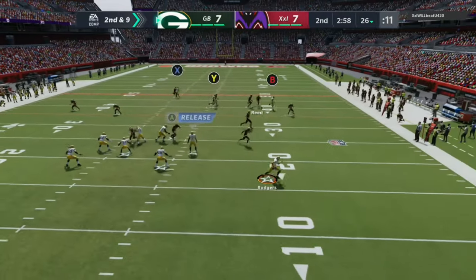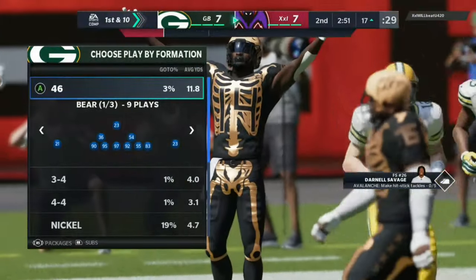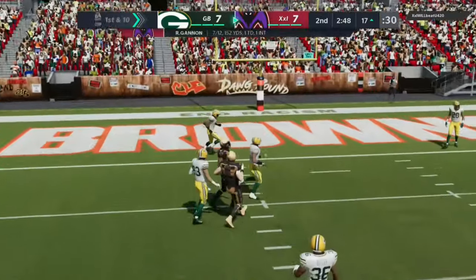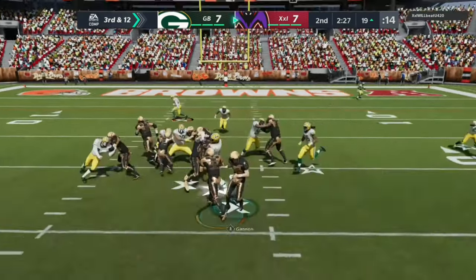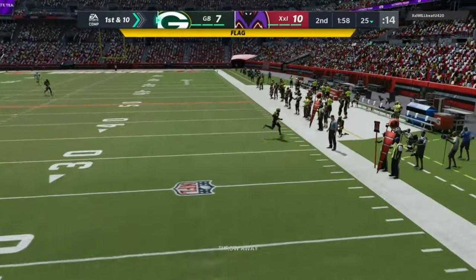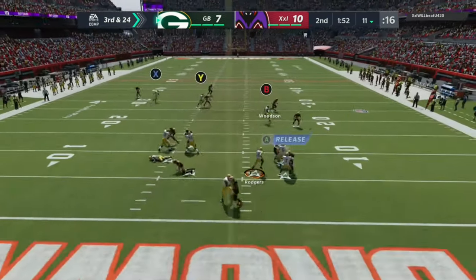On offense we go for the money play but get hit coming out of the sack — that stupid throw out of a sack costs me at least one pick a game, I'm so sick of that. Darius is applying pressure nearly every play, forcing incompletions. Kenny Clark shuts down a third and 12 run up the middle. On third and 24 we get pressured and can't convert.